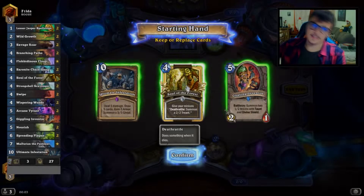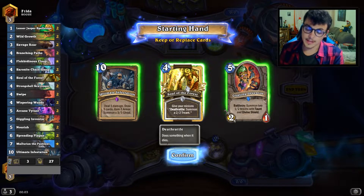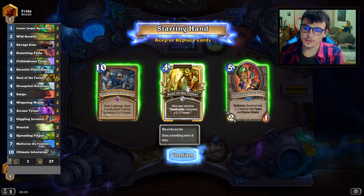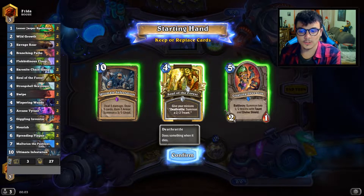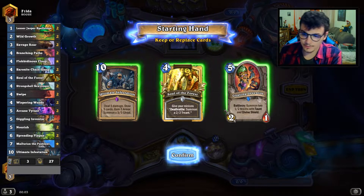Welcome back everyone, this is Daniel and today, fourth day of the new season, we are going to play a new version of an old deck — a very performant deck. It is the Token Druid. So against rogue I think...